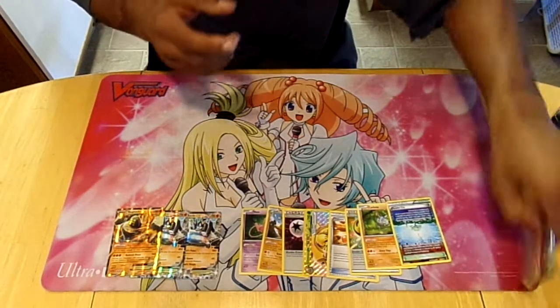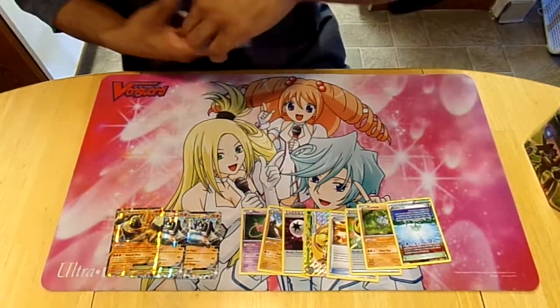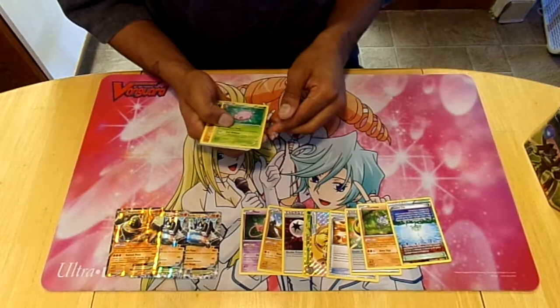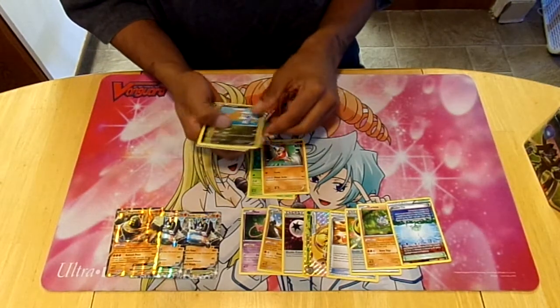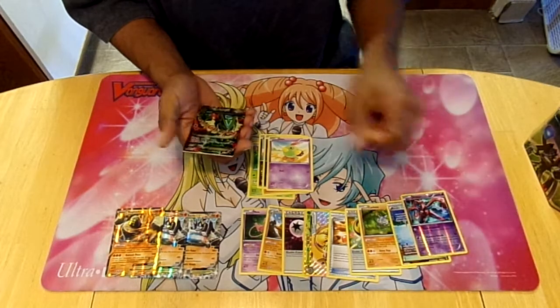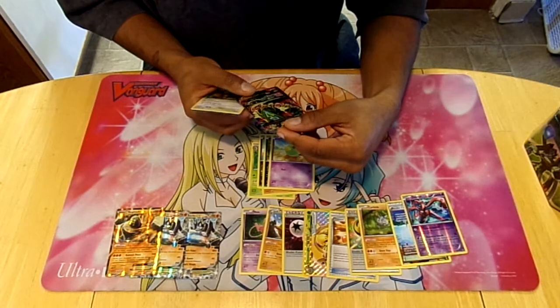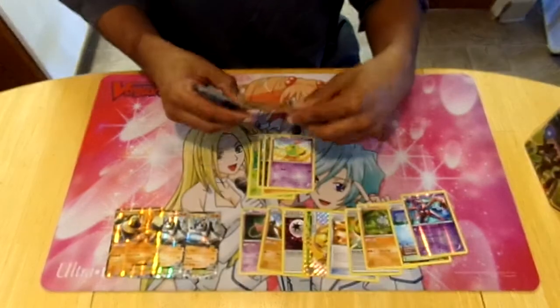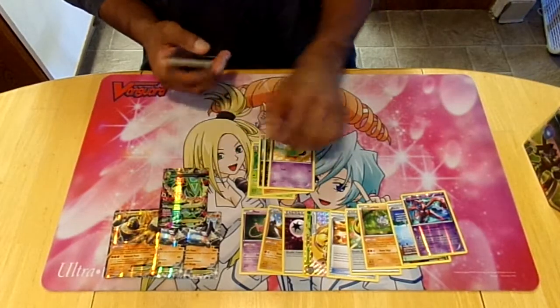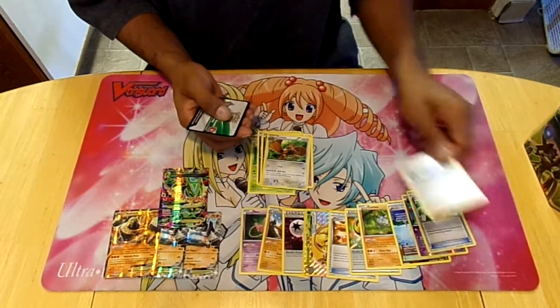The last pack is a Roaring Skies pack again. I got an EX of some sort. Cascoon, Hawlucha, Dratini, Inkay, Natu, Deoxys — that's legit! What is this? Rayquaza! Yeah, that's dope. Full Art Mega Rayquaza! Sphero, Mega Turbo, and Winona.